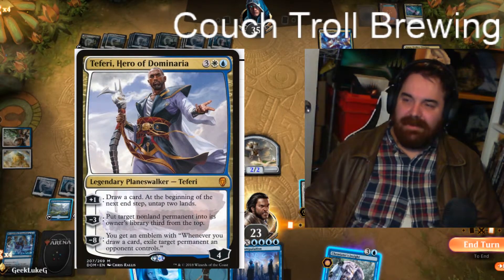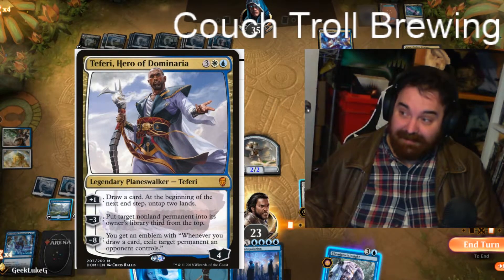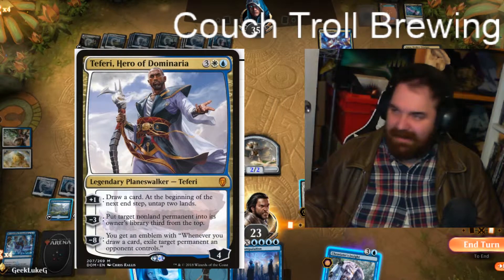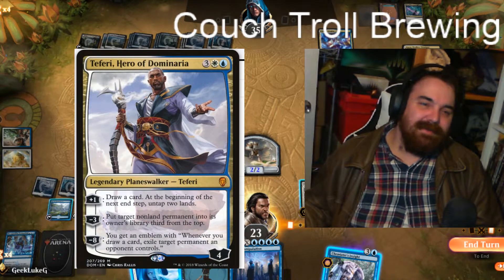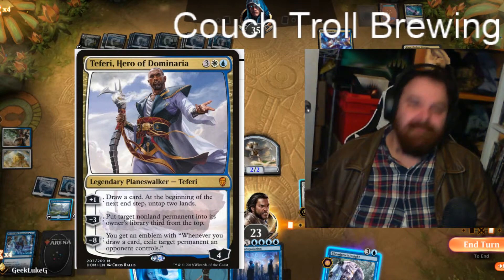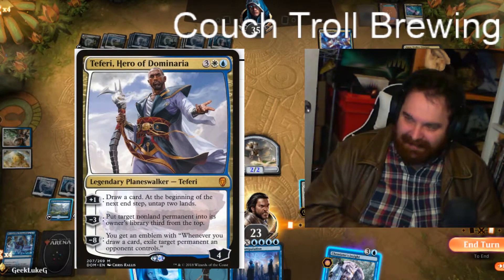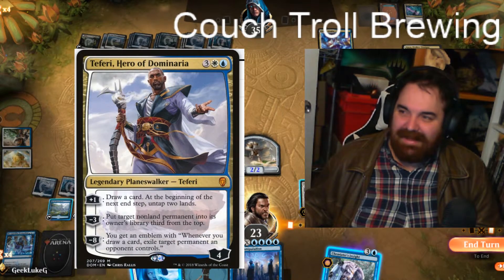We have one big T — Teferi, Hero of Dominaria himself. If you don't know what he does, you haven't been playing Standard in the last year and a half. His plus one draws a card at the beginning of the next end step and untaps two lands, so he effectively only costs three mana when he comes down and can protect himself with counter magic. His minus three puts a target non-land permanent on its owner's library third from the top. His minus eight emblem means whenever you draw a card, you exile a permanent your opponent controls. If you do get to emblem and cast Emergency Powers, you immediately exile seven permanents of your opponent's — it's never really come up, but it's an option to help win the game.